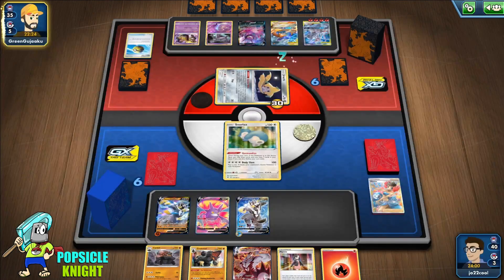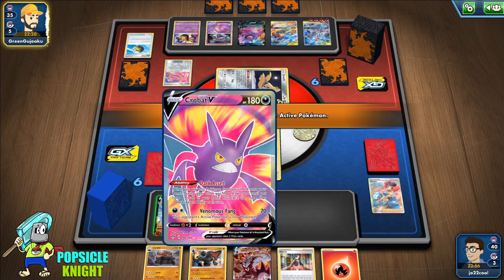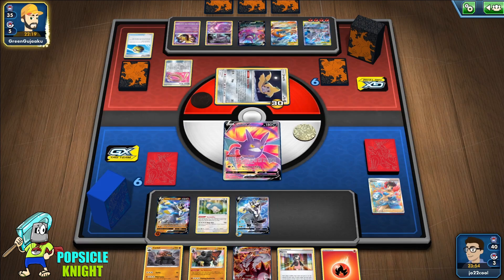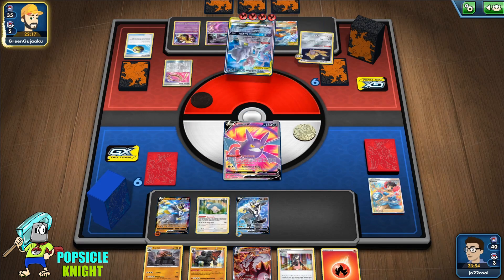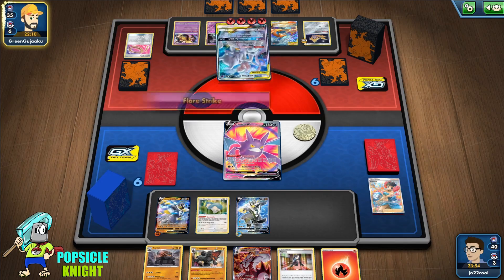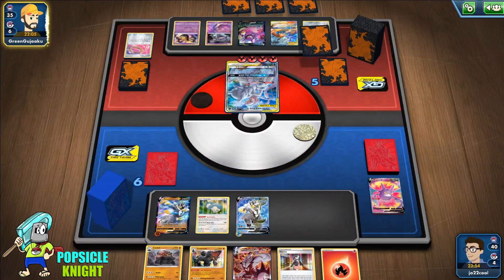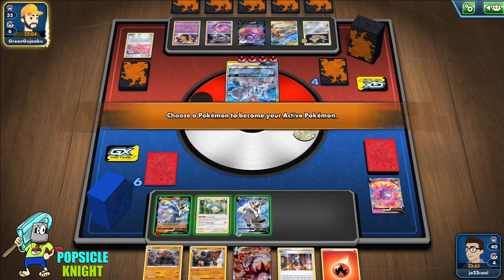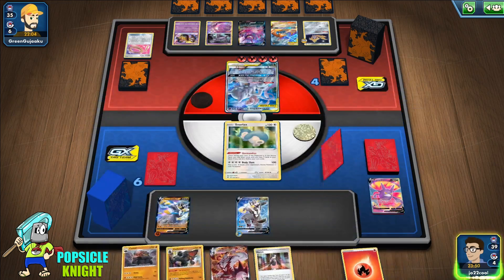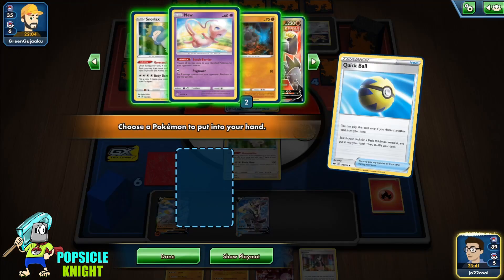That ability only works on the active Pokémon, so we are safe. Dimension Breach — I think the safest move is to give them Crobat V; they could knock it out, that's fine, they get two prizes. We have really little options. I'll put Snorlax in the active — this is not looking good. Let me just get rid of the Fire Energy.